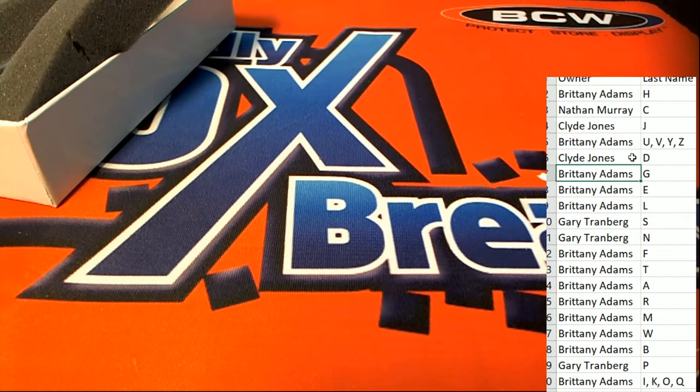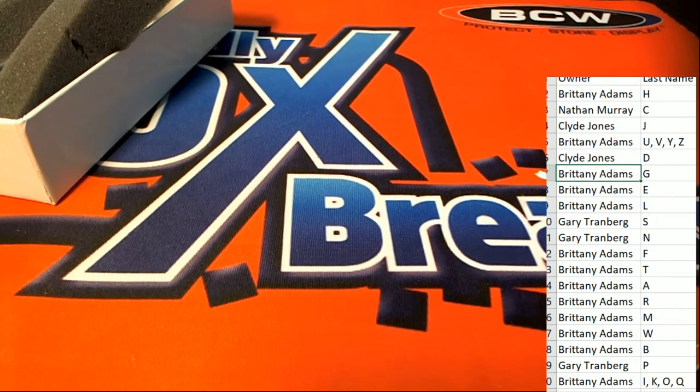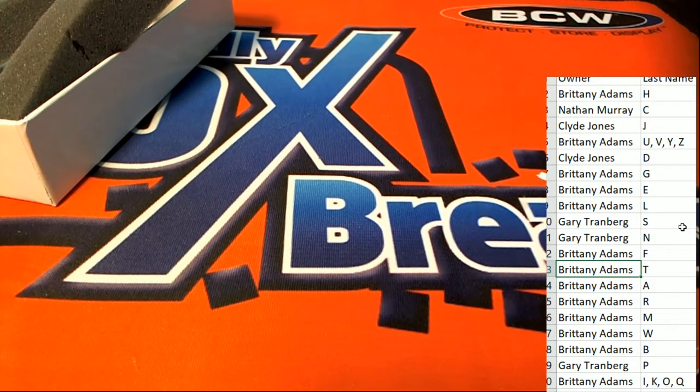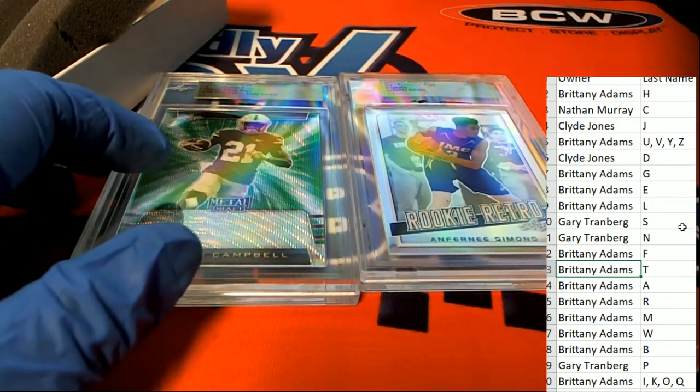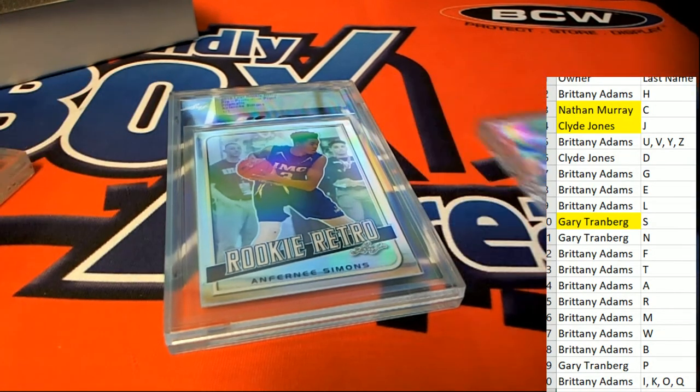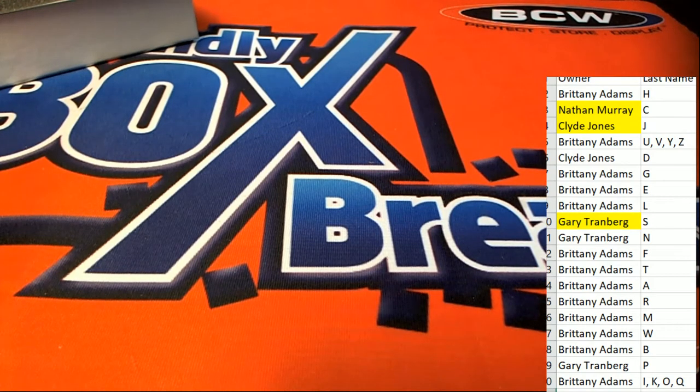Wow, Brittany A — I don't know how it happened, but you totally missed on this. I can't believe it. I am extremely surprised. The odds were you would at least get one, but somehow we had the C, S, and J come out — a very big surprise. But big congratulations to the guys who came away and won in the box break, each getting a one-of-one. That's crazy. The odds usually would go in the person's favor, but it did not happen this time. Clyde, Nathan, and Gary — all hit!